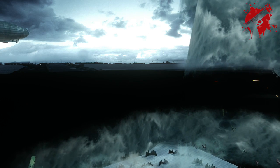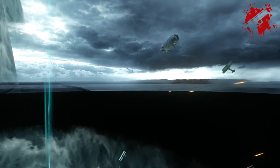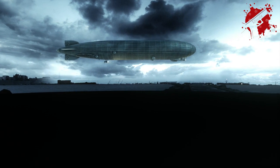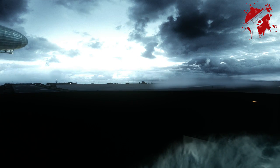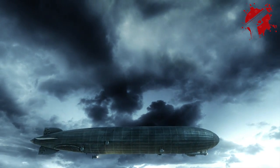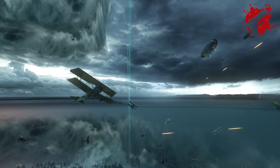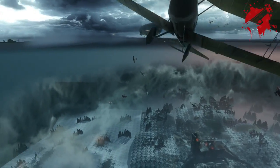So looking around at the skybox, they like to use — I think this is the Zetsubo one. They really like to use this one; you've got the cranes and shit in the distance, which doesn't make sense for Origins, but you're never meant to see it. Looking at the planes, they might have just copied these straight from Zetsubo no Shima.